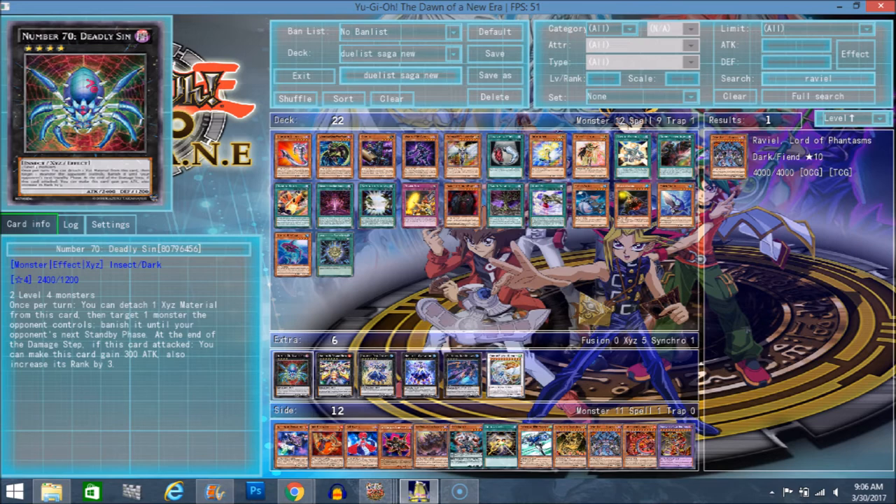The second effect is more for ranking up into the big spiders — whatever they're called — and the Ravelous Tarantula. So you summon him, banish the opponent's monster, attack directly, he becomes Rank 7, you overlay him for one of the Spider Xyz cards — Number 84 I think — then overlay again into 7 Deadly Sin, which is the OP one with 4,000 attack that can negate cards. So now that every deck has access to that, I think it's pretty broken. But for the time being it is a nice generic Rank 4 support, even if we didn't really need another one.